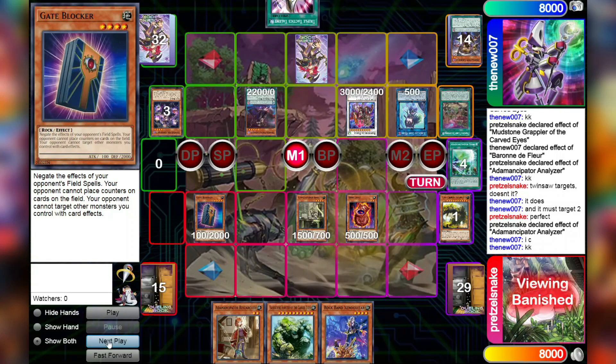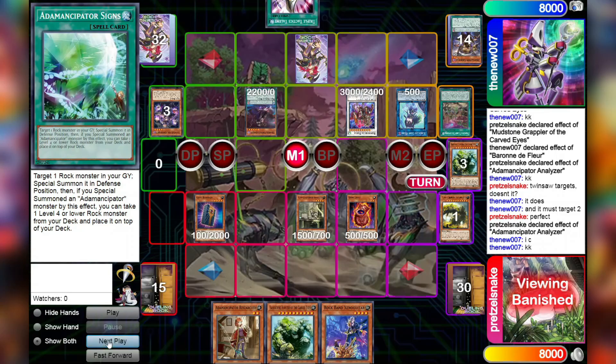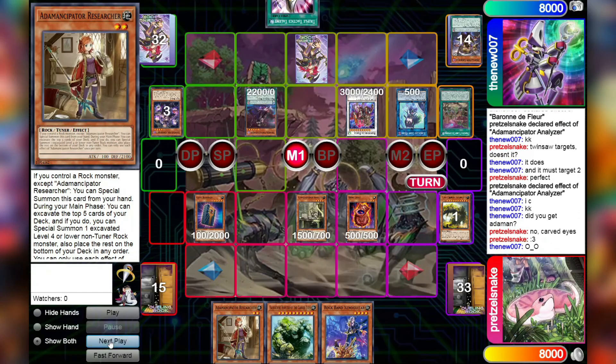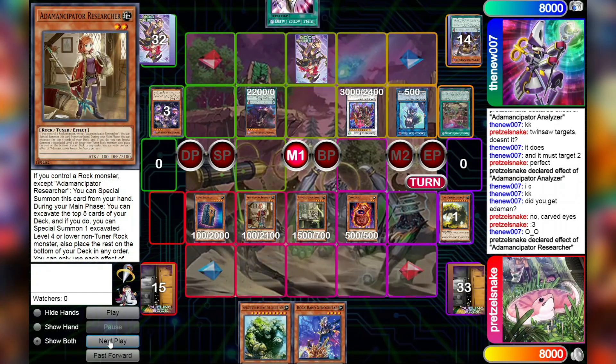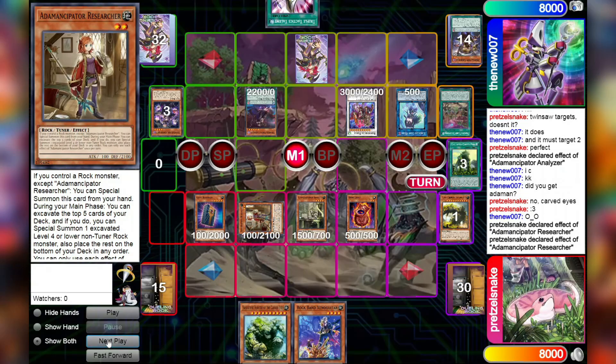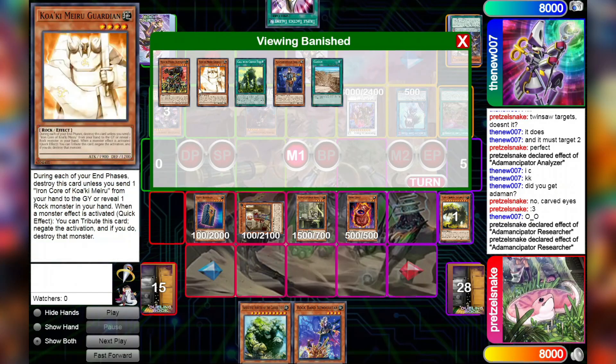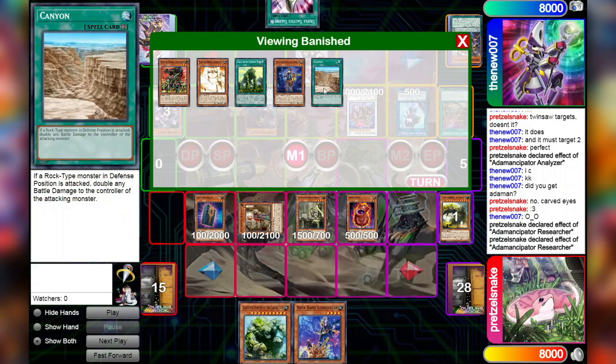We're going to excavate the top five, Special Summon the Doki Doki and put everything else back onto the bottom of the deck. Then we're going to Special Summon the Researcher and go Researcher Effect, excavate the top five. Canyon — yes! Love Canyon. This is the card that all the Carved Eyes cards are based around essentially. While you control Canyon, the Carved Eyes will all gain 500 defense, they force your opponent to attack into them, and then Canyon will double the damage the opponent takes from attacking into a rock you control.